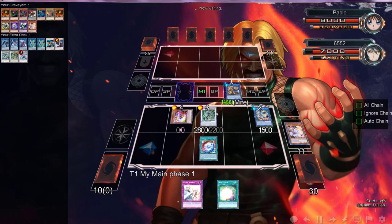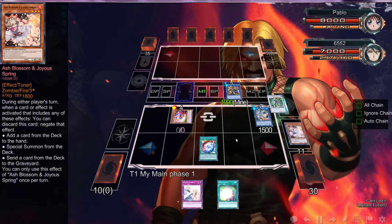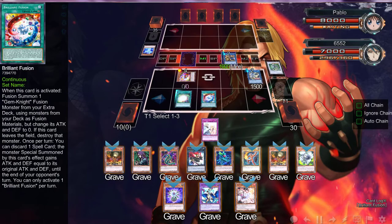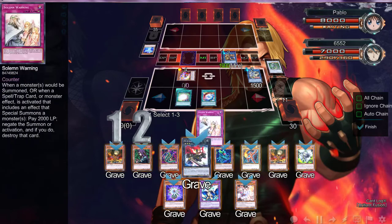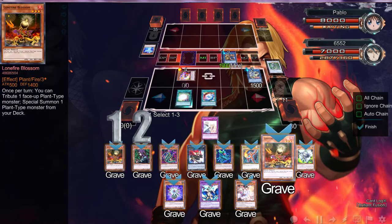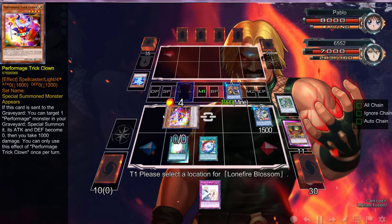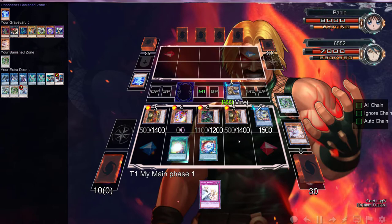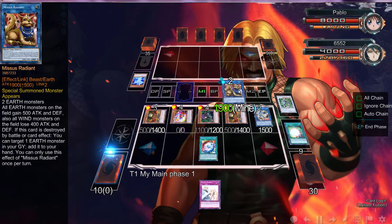We can go with these two into an Omega. We have this Soul Charge so we definitely don't need that extra spot. Let's go ahead and use this. We're playing against Cypress. Now we Soul Charge and we can get back Lonefire, Witch of the Black Forest, Lonefire, Witch of the Black Forest — what else? Another Lonefire, I think. Wait — we only have three available, that's rough. Lonefire right there, Witch of the Black Forest right there, Lonefire right there. We need to find a way and go Decode Talker up here.